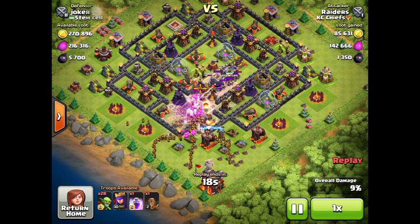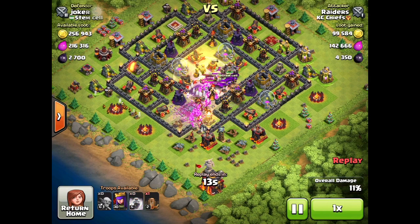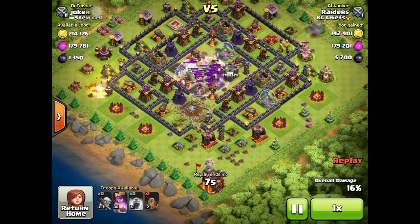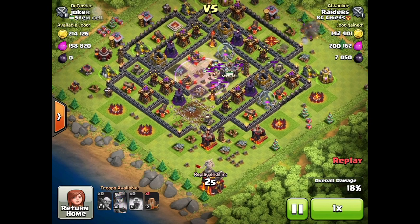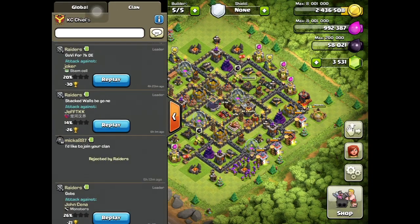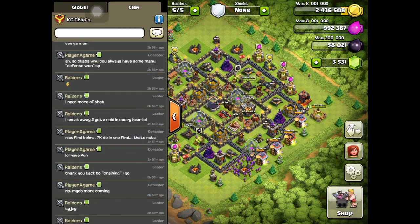This is a max level Town Hall 10 defensive base — the Teslas are up, Infernos are up, Archer Towers — pretty much everything is maxed. And it doesn't matter. He comes in there, drops his goblins and his Archer Queen up top to clean up that drill. It takes seven thousand dark elixir. A lot of times I've been scared of multi-Inferno Towers, but you don't have to worry about it with this tactic. I'll show you two more replays.